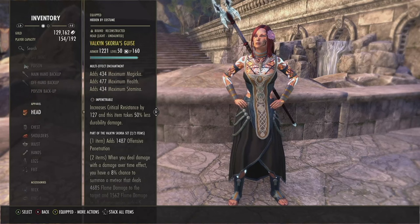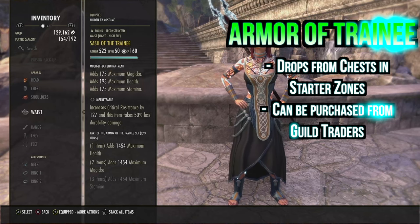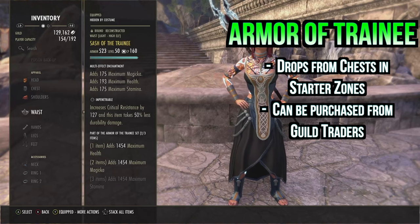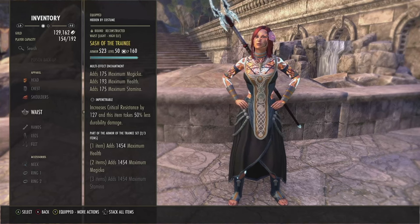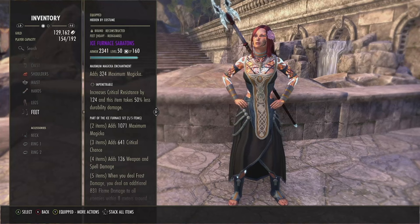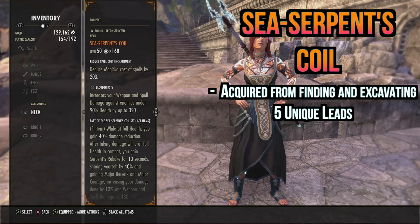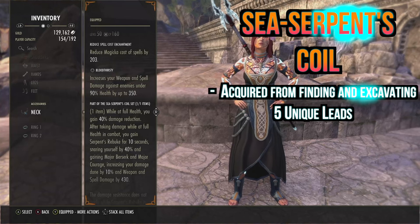We run two-piece Trainee — it gives the most max health for a one-piece and most max mag for a two-piece. This is how you min-max those two slots. For the mythic, there are two playstyles. If you're playing BGs or Cyrodiil group play, run Sea Serpent's Coil — it's ridiculously broken. When you take damage at full health, you get 40% damage mitigation, major berserk, and 430 base weapon and spell damage plus 10% bonus damage at all times. You do get snared by 40%, but we have on-demand major expedition to offset it.